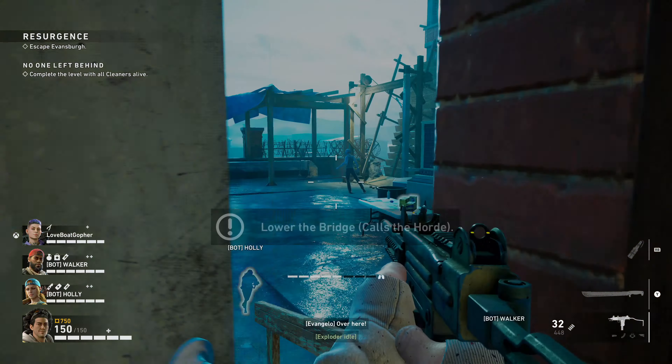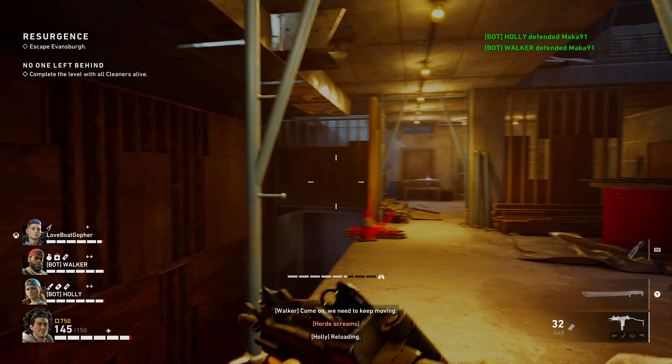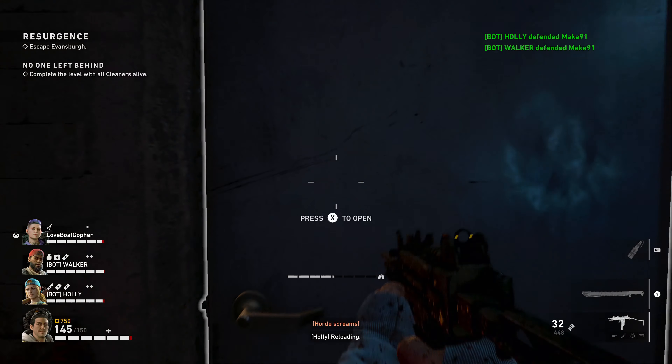There are a couple of choke points like this bridge where you have to lower it. My co-op partner is running around trying to aggro the zombies at this point, but as soon as it's lowered we can get into the Construction Zone. There's a little choke point here that can get a little tricky, so just make sure you take your time and sprint when possible.